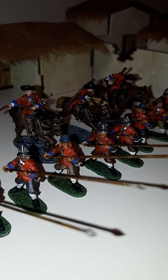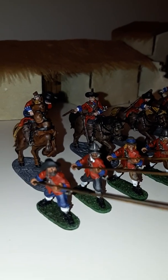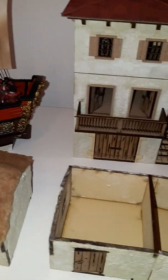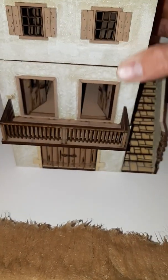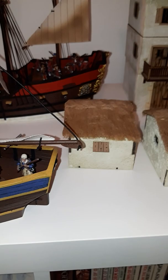Up front are some Bicorn Miniatures ECW pikemen — very nice, all mono-pose but with different heads. I'm noticing the glare coming off from the glue; I'll have to hit it with a matte varnish again. Similar buildings here — this one is very nice and comes apart at each level.